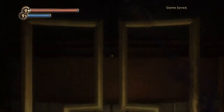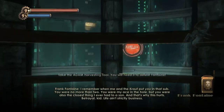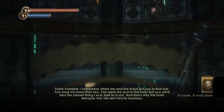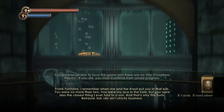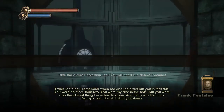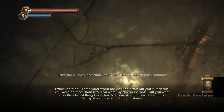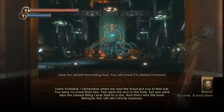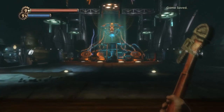We can just drain him because essentially Adam becomes his new blood. 'I remember when me and the crowd put you in that sub. You were no more than two. You were my ace in the hole. But you were also the closest thing I ever had to a son. And that's why this hurts. Betrayal, kid. Life ain't strictly business.' Alright — Fontaine time. Let's see how this goes.